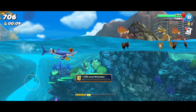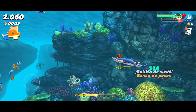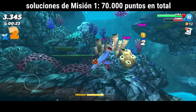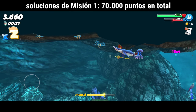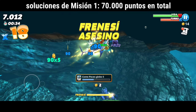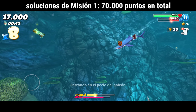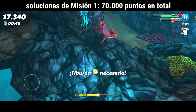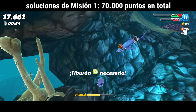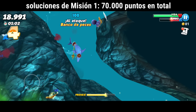We go to the Islas del Pacífico and start eating to accumulate points and gold. Our first mission is to get 70,000 points in total. The best ways to get these points are through consecutive frenzies or mega frenzies — the biggest ones our tiburón can achieve. Another way is to swim through large schools of fish in the fish banks, which are great groups of fish found in the center of each map.